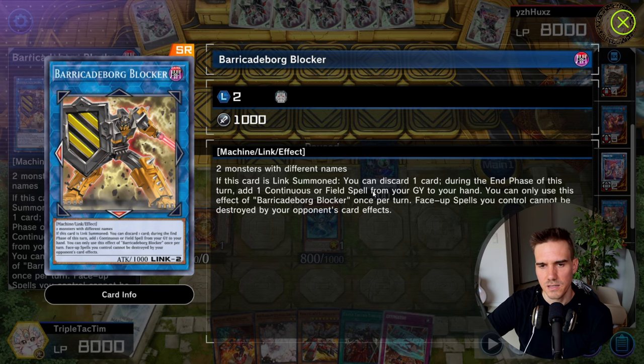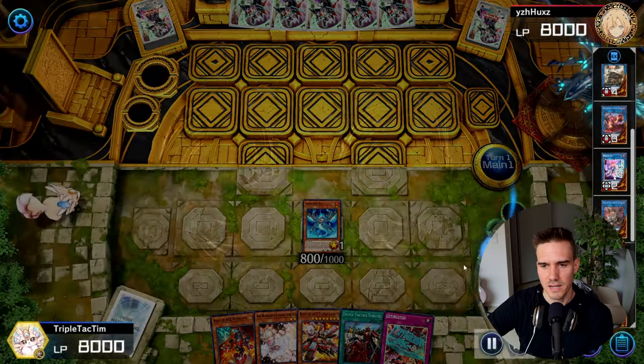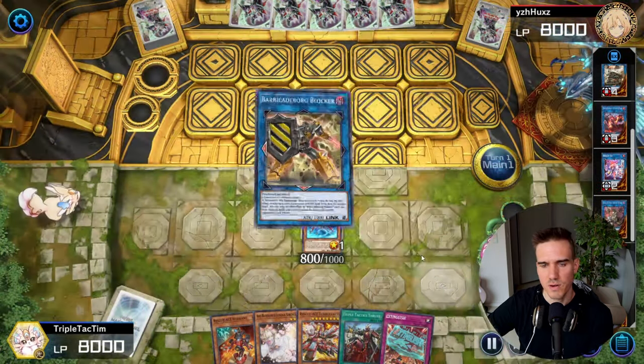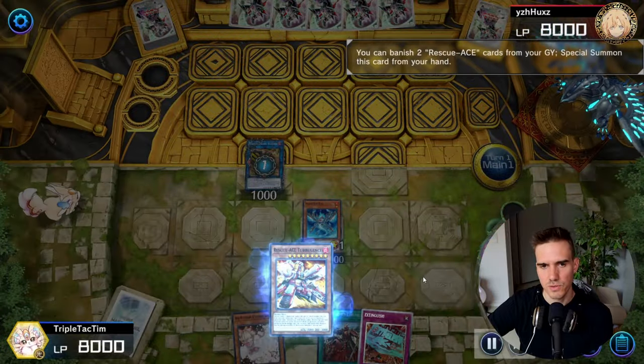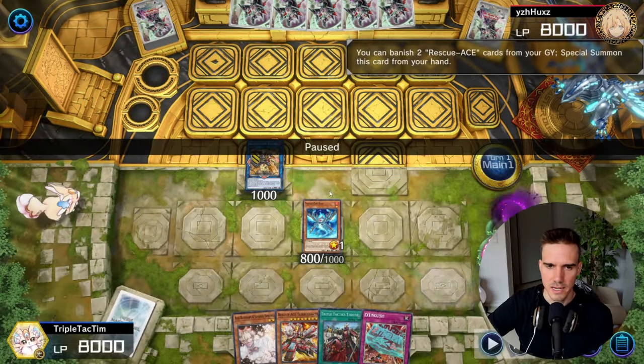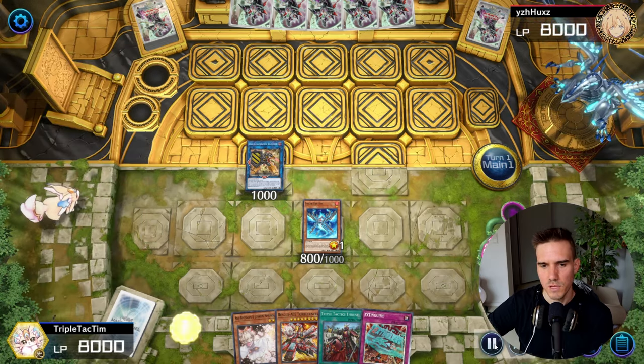So I'm forced now to use my Barricade Blocker, which is exactly why this is in the deck. Because if this card is link summoned, you can discard one card. During the end phase of this turn, add one continuous or field spell from your grave to your hand - the second effect can come up if you lose your Rescue Ace field spell and want to grab it back, which can be very nice. But we are using this just to discard a card. So I go with these two into the Barricade Blocker, then Barricade Blocker discards the Hydrant, and now I can go for the Turbulence. I could have also gone into a Sprite Elf here to protect from Imperm, but he goes Nibiru anyway.